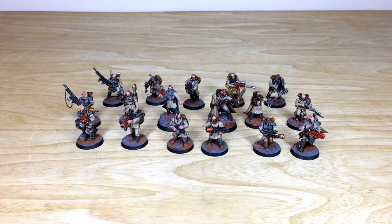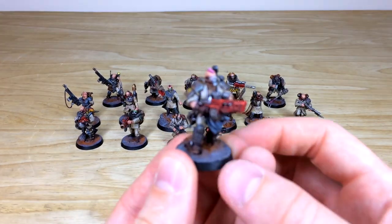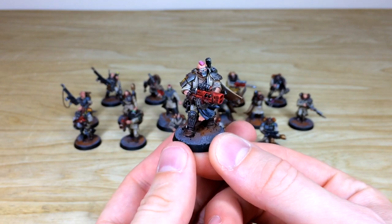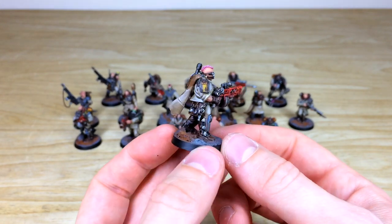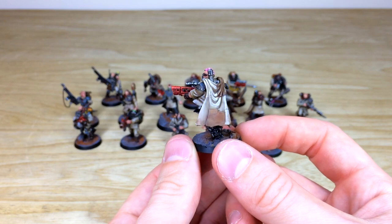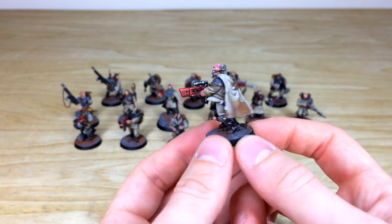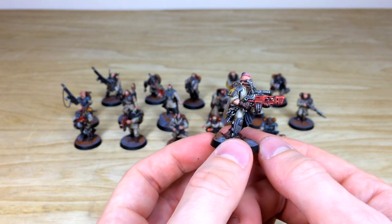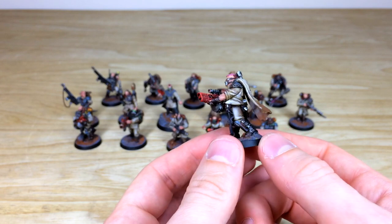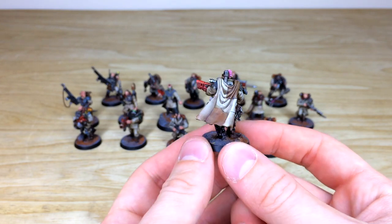Let's dive in and look at them again. They've been completely converted by our client using an amalgamation of different kits — you'll see various things like Aeldar lock kits, plus details added from other kits throughout the video. The first dude has bright pink hair and a converted weapon; all the lenses are fully picked out. The cape or tabard is really nice — it looks patchwork, which is lovely.